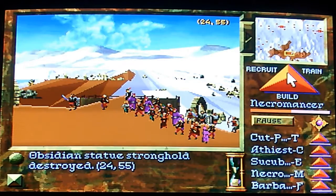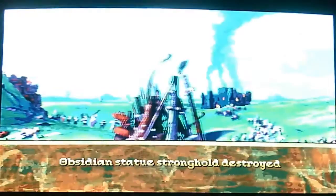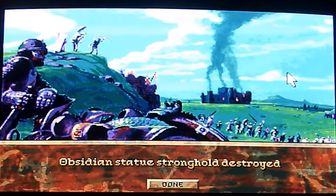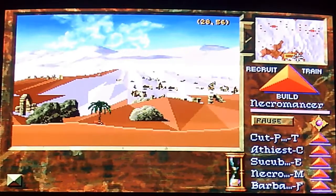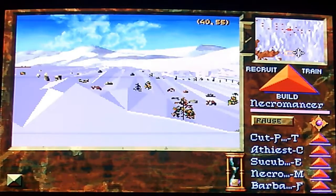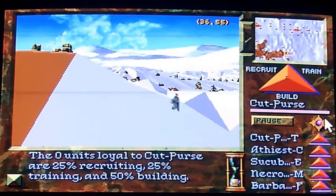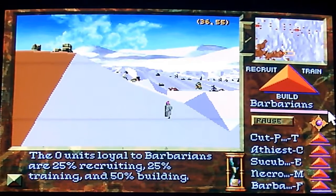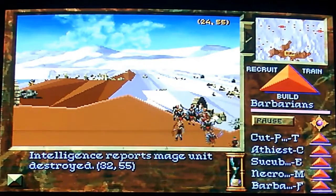They didn't leave me any useful ruins. I guess they didn't make any housing. Okay, next we've got to chase any remaining units that have already made a break for it back toward our main stronghold — we need to intercept them.